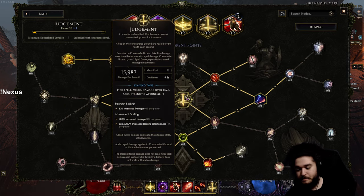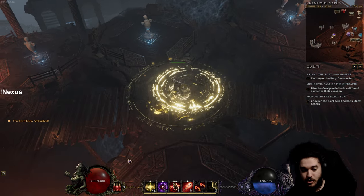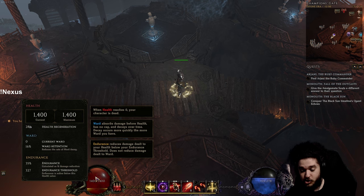Let's go back to Judgment and explain Attunement. Holding alt shows the skill breakdown — it's a melee skill but the aura does not scale off melee damage, so don't scale melee. Attunement is insane: it gives 4% damage per point of Attunement, plus 4% healing effectiveness. And up at the top it says it grants one spell damage per 5% increased healing effectiveness. So Attunement gives you mana, increased damage for Judgment, healing effectiveness, and every 5% healing effectiveness also gives one spell damage.